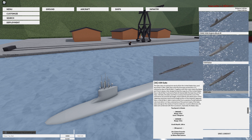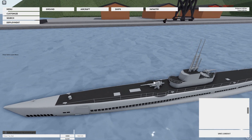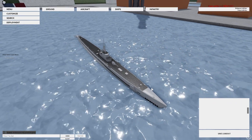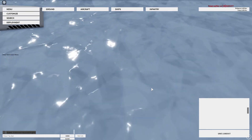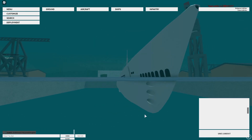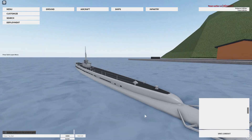It has 10 533mm torpedoes, 1 127mm cannon, and 2 40mm flak cannons. Here's the flak, here's the gun, and up on the front are the torpedoes. It's an interesting looking ship — they definitely put some work into it.